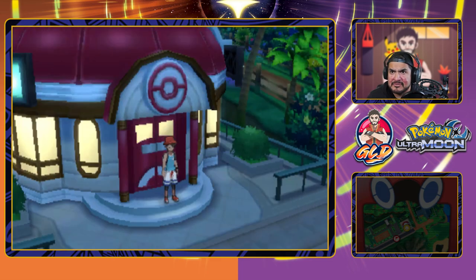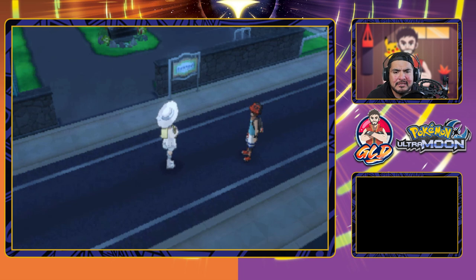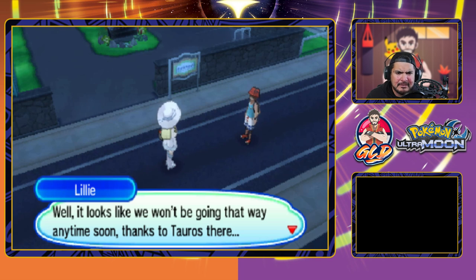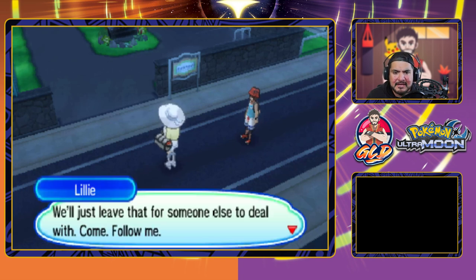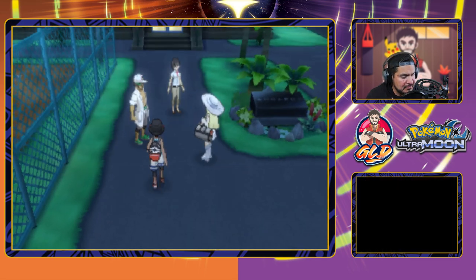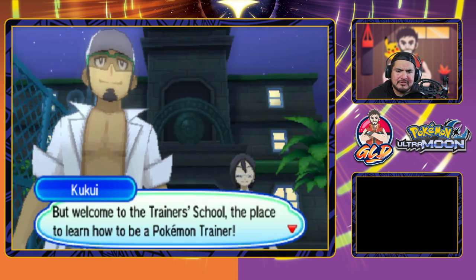Let's go to the Pokemon school! We need to follow Lily — there she is. The training school is... interesting, and there is a wild Tauros right there blocking the path. Looks like we won't be going that way anytime soon, but we're only planning to go as far as the trainer school anyway. Come follow me, Lily. The trainer school is the place where you learn how to battle. For veterans we already know, but Pokemon Sun and Moon made these tutorials last forever.